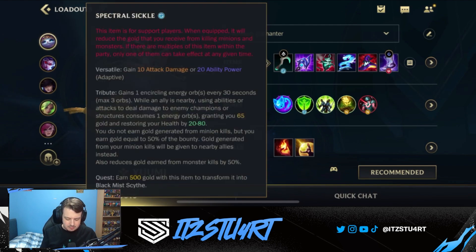Before we get into the gameplay, take a quick look at the build. For the support item I like to go Spectral Sickle on Yumi. There are other options - you can go Ancient Coin, which can be very good. Relic Shield is a little bit hit or miss because you have to jump out to last hit and get stacks. Ancient Coin is okay because you get passive stacks over time, but Spectral Sickle is quite good because you get a lot of ability power and it's easy to hit your abilities with Yumi. If you're not confident in that, go Ancient Coin instead.